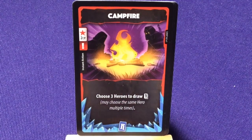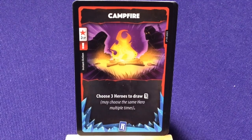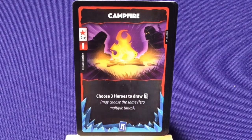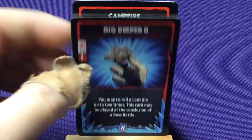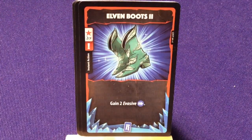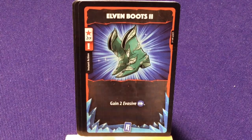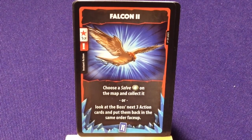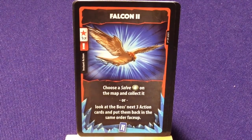It would have been cool if they had character-specific upgrade cards too — even a promo pack with character cards that had bonuses like that would be neat. 'Campfire' — choose 3 heroes to draw 1 card; may choose the same hero multiple times. 'Dig Deeper 2' — you may reroll a loot die up to 2 times; may be played at the conclusion of a boss phase. 'Elven Boots 2' — gain 2 evasive, also now instant. 'Falcon 2' — choose a salve on the map and collect it, or look at the boss's next 3 actions. Being able to do some of these as instant actions is really fun.